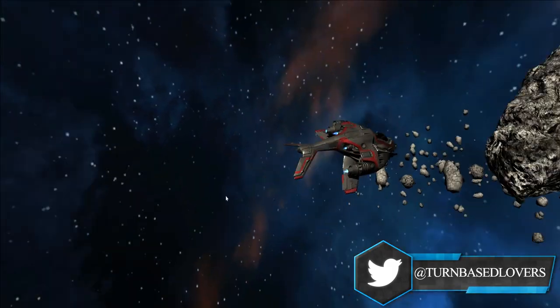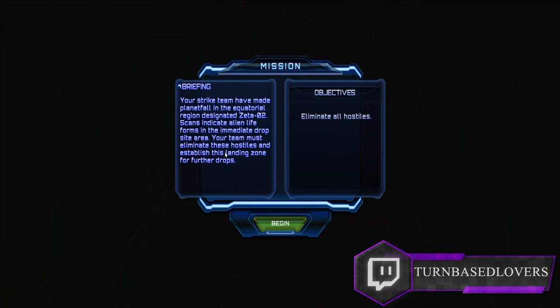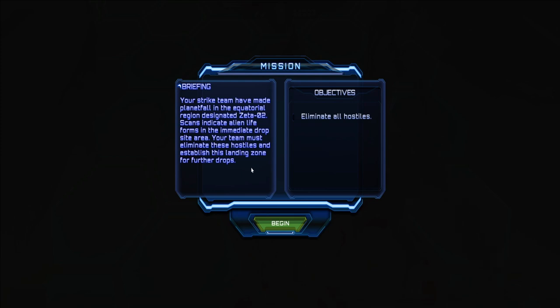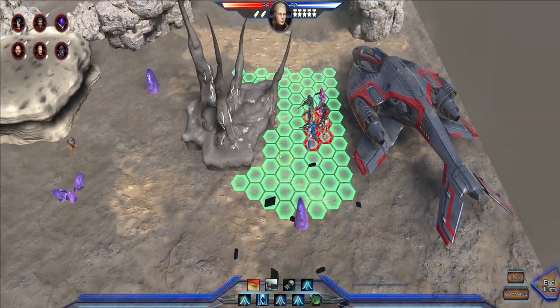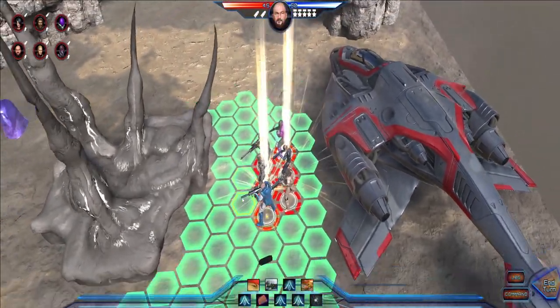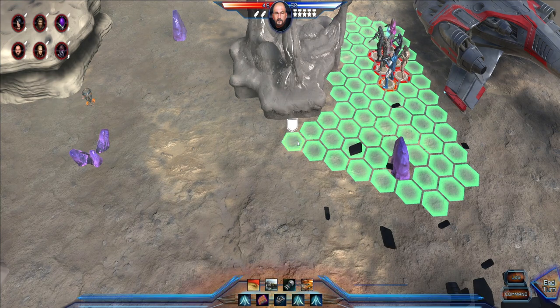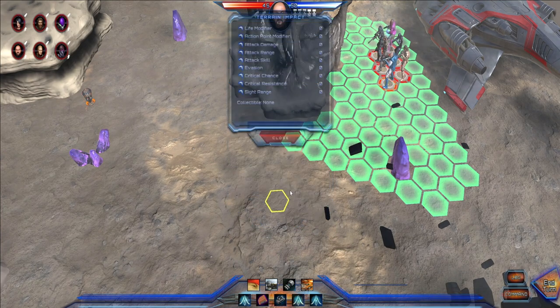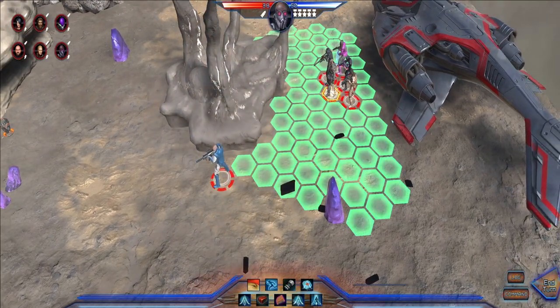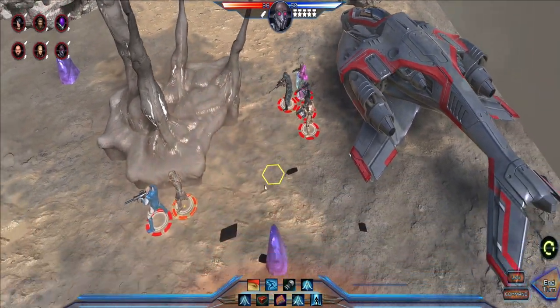Let's go for the first mission. Orbital drop initiated — your strike team has made planetfall in equatorial region designated 0-2. Scans indicate alien life forms in the immediate drop site area. Your team must eliminate these hostiles and establish the landing zone for further drops. We can rotate the camera, zoom in, and zoom out.